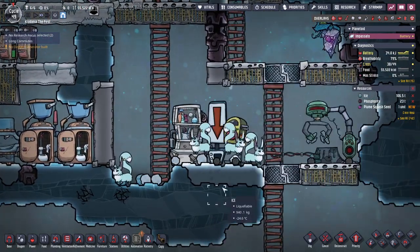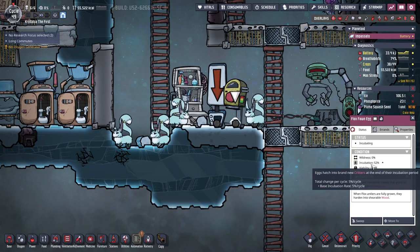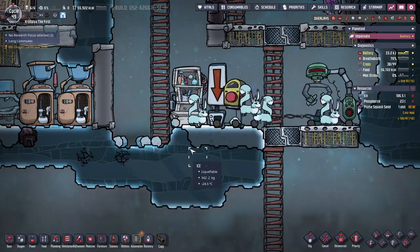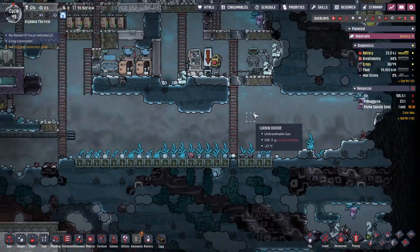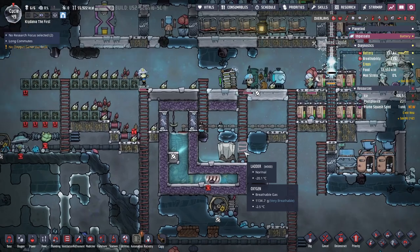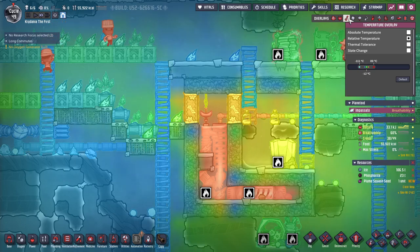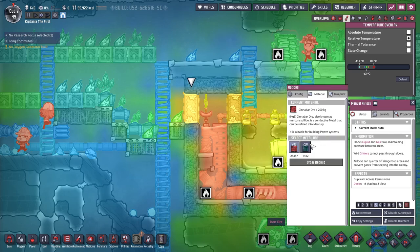How many phloxes do we have in here? Only four. There's another egg in here somewhere — it's at 50%, and they take 20 cycles to incubate. That's not very fast. We'll catch it once it hatches. Now that's done, we should be keeping more of the heat in. The airlock material — iron versus cinnabar — the thermal conductivity is quite high.